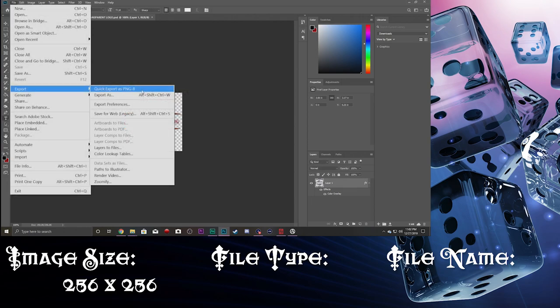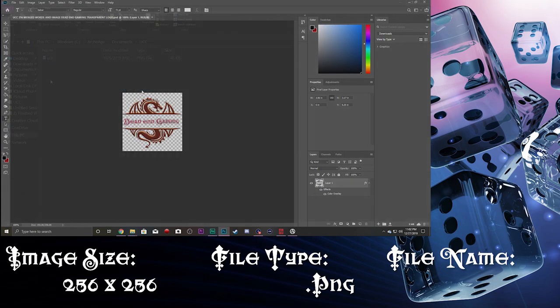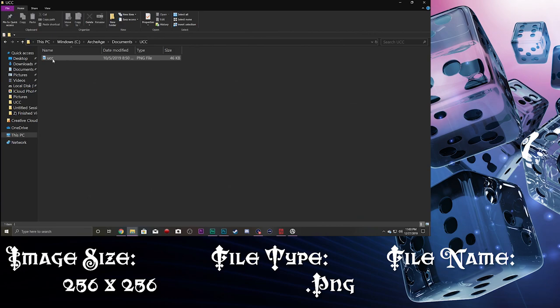You're going to need to save it or export it as a .png file. This is important because it's the only file type that the program will recognize. The next part is to title it 'ucc', all lowercase. That's important — I've had issues with it. It's supposed to accept uppercase, but just in case, you might want it to be lowercase.